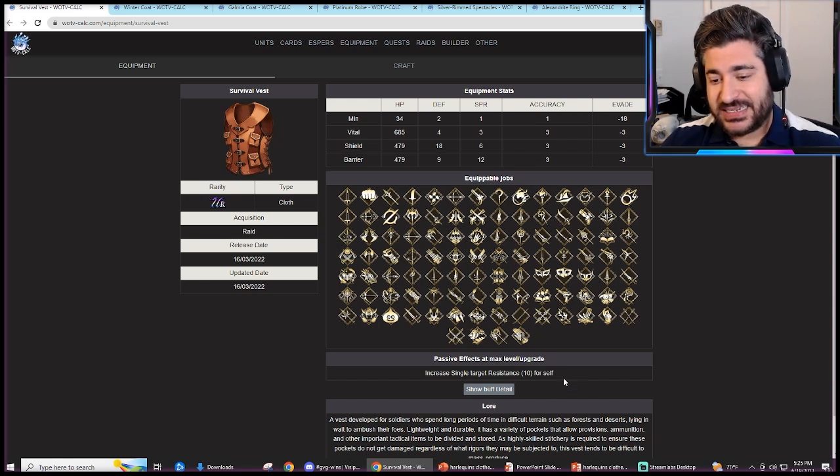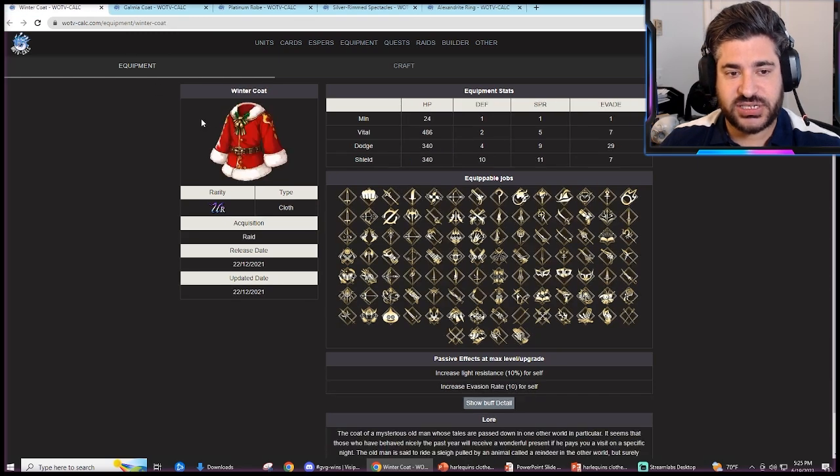If you're getting a single-target magic attack, Unit Resistance is equal if not better than 10 Magic Res, because you cannot penetrate single-target resistance. There's still a debate whether the Survival Vest is best in slot compared to the Harlequin's Clothes. The Winter Coat is really meant for evade units, so it doesn't have any overlap here.